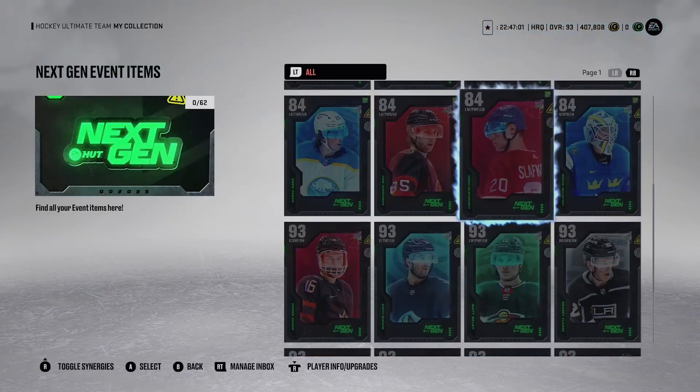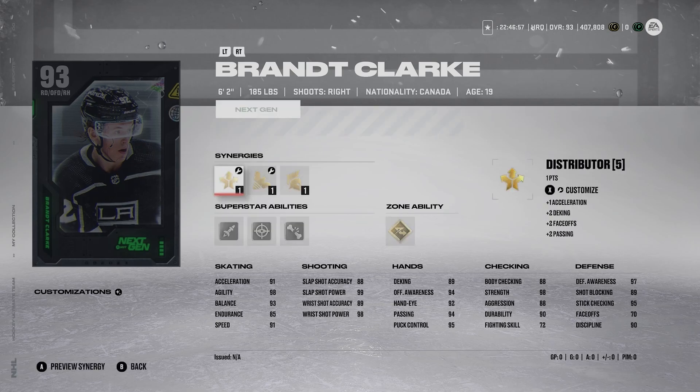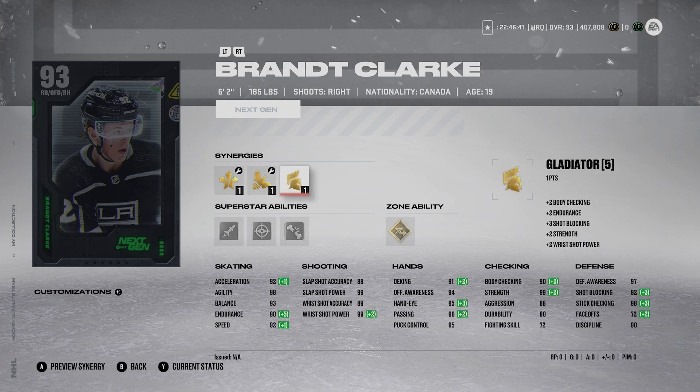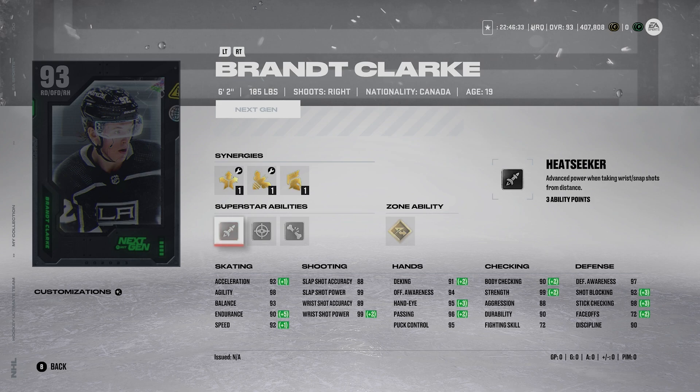Number 7 is Brant Clark — a lot of people weren't thinking much of this card, but I think it's actually pretty good. He's 6'2", 185, righty D-man. Workhorse and Distributor synergies — he can get 93 Accel with Workhorse, and Fly the Zone gives him up to 93 Speed. His abilities include Silver Heat Seeker, Silver Seeing Eye, Silver Ankle Breaker, and Gold Elite Edges on defense — that Gold Elite Edges is very helpful. He has 97 Defensive Awareness, 95 checking, and 99 power on both his Slap Shot and Wrist Shot.